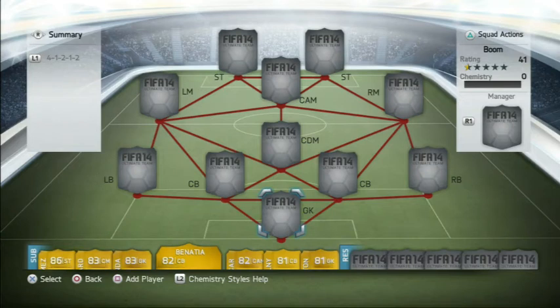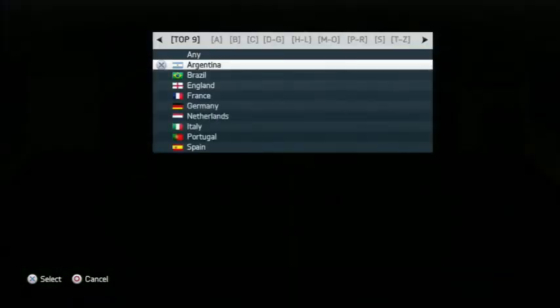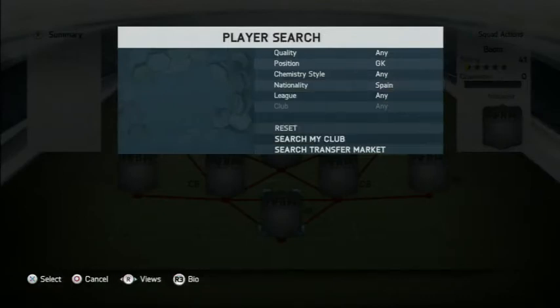Hey, what's up guys, it's JamSpongeGaming here and welcome to Team of the Week 22 Hybrid Squad Builder. Today we have 100k — well it's about 105 but it's a 100k team today. Every single player in the team is Spanish, that's how they all link together.